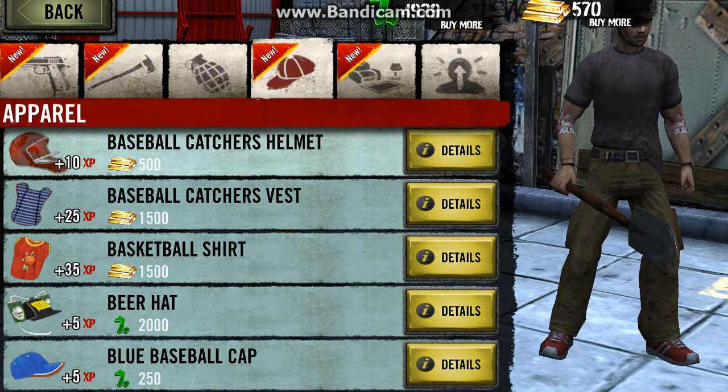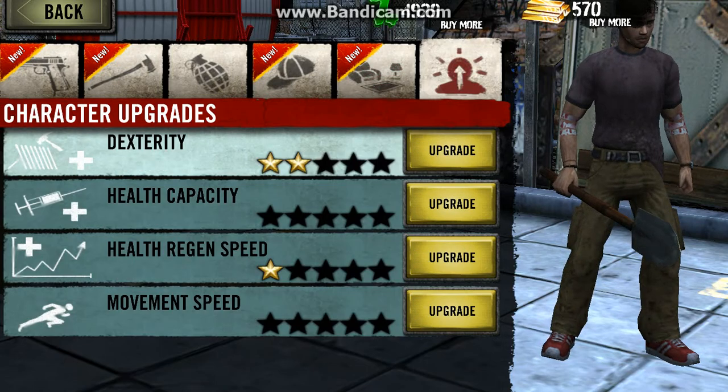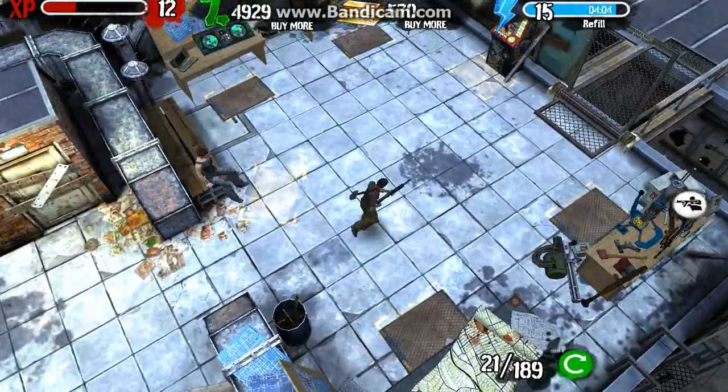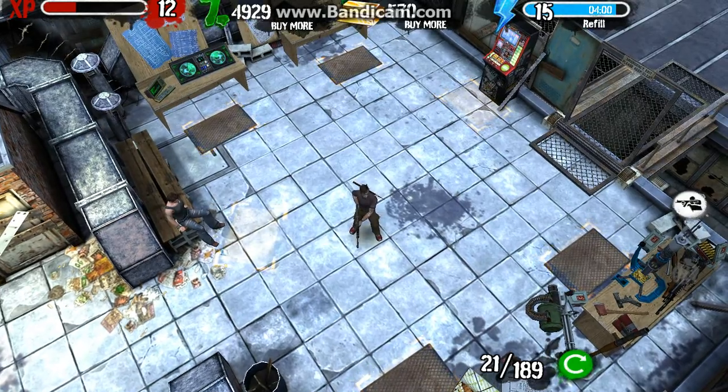You've got clothes if you have a bunch of extra money and you want to pimp out your guy. And of course, furniture to add around the furniture shop to your headquarters, and you can upgrade your actual stats too. You should definitely check it out if you have a Windows 8 computer, or try to get it some other way. Very fun game. And that's been our game showcase for today.